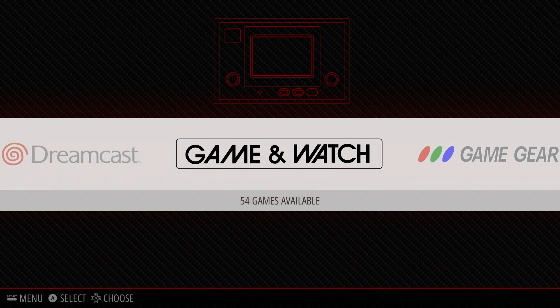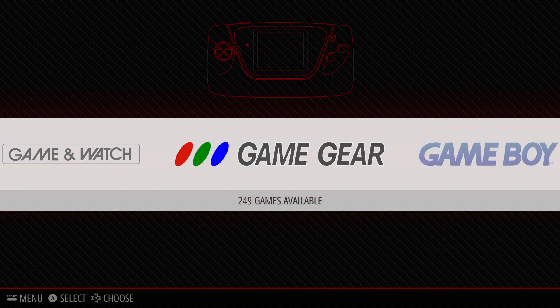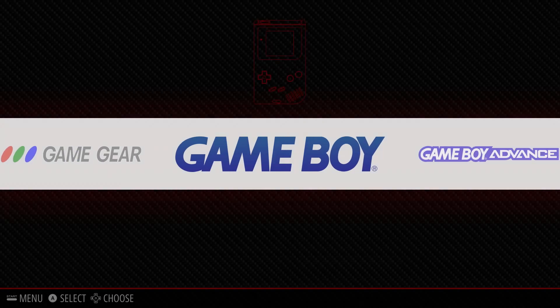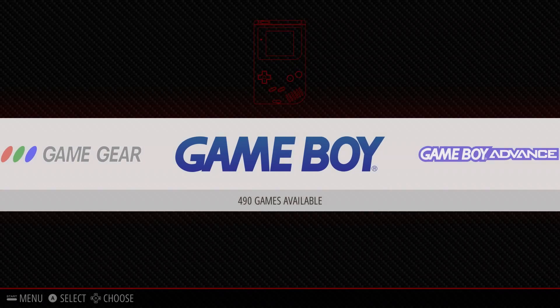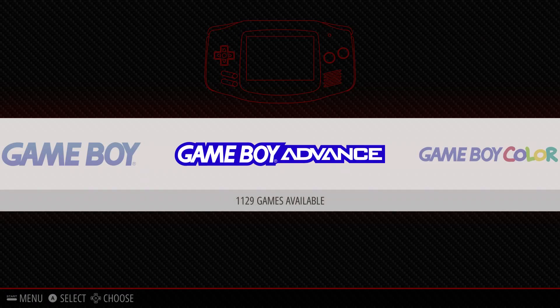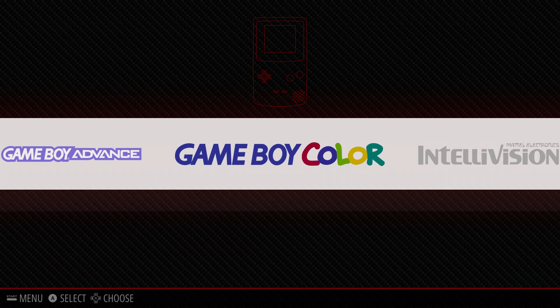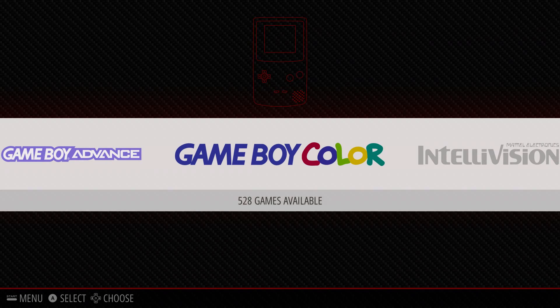Game & Watch has 54 games. Game Gear has 249 games. Game Boy Advance has 1,129 games. Game Boy Color has 528 games.